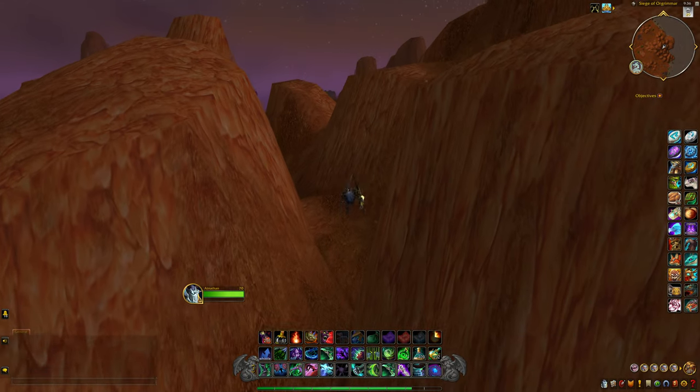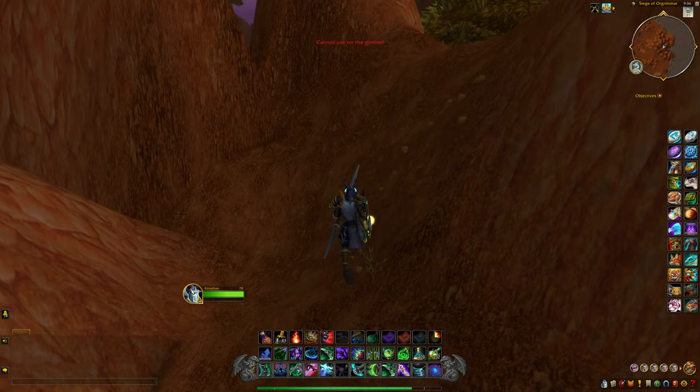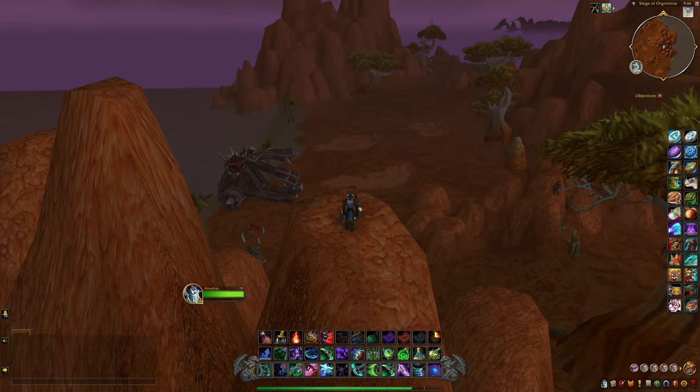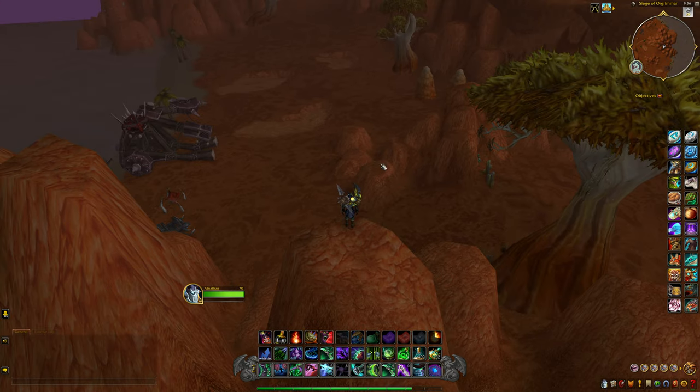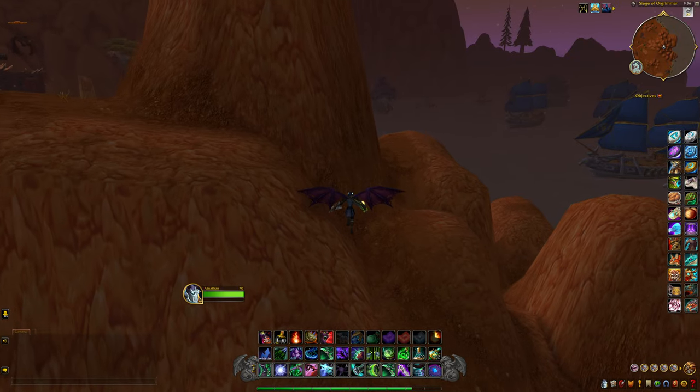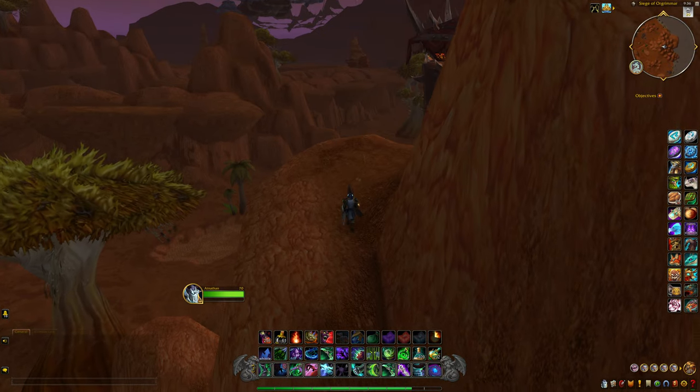Now just keep going, keep moving up. Eventually you're going to hit a wall, so you're going to want to make your way around the barrier here. If you try to go in here it's going to stop you, so in order to get out you actually have to go over completely this way.